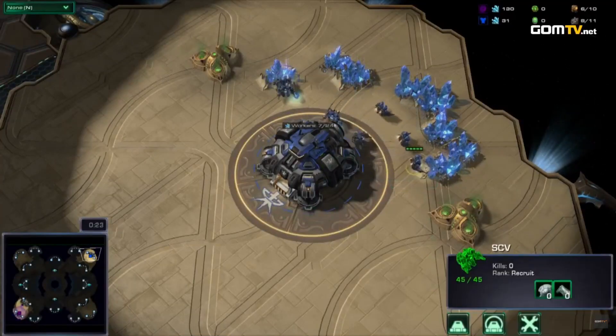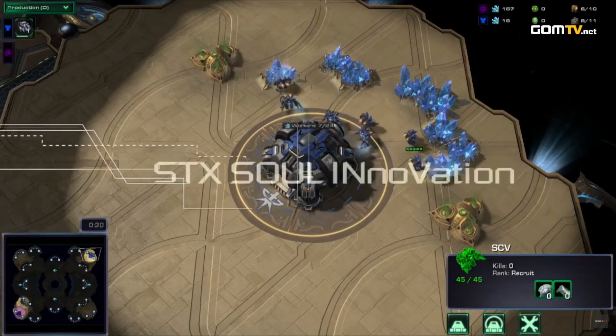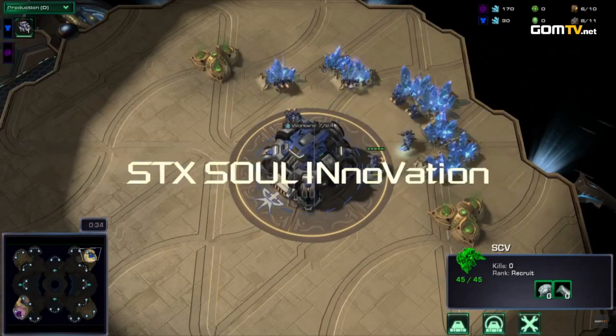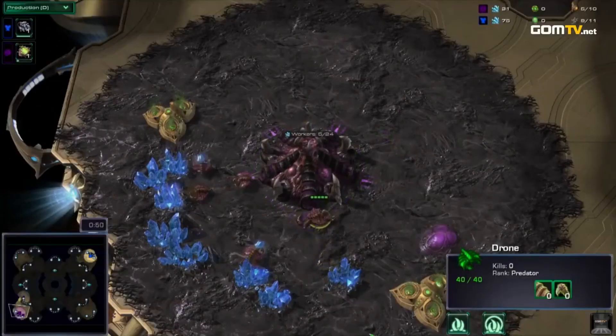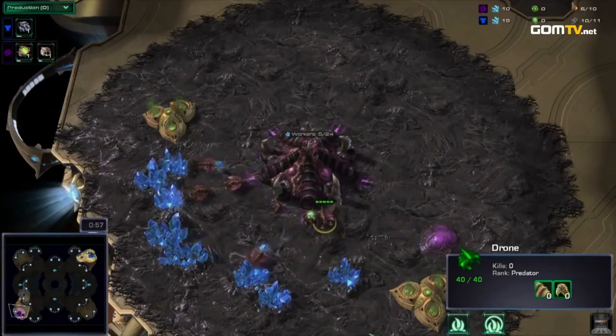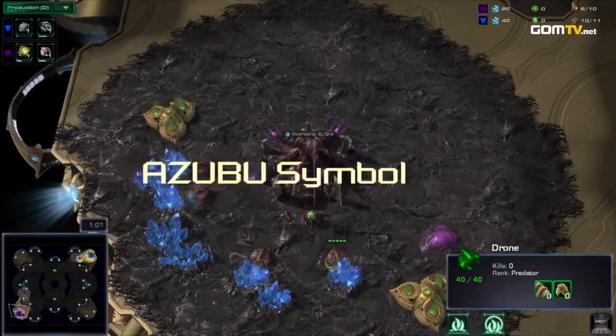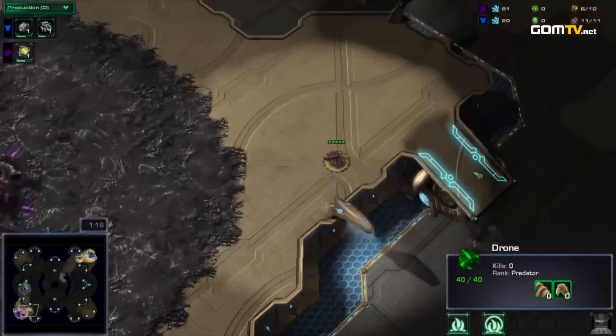Defending GSL runner-up Symbol is on the ropes after a Game 1 macro loss vs Innovation, in which he was pushed for 15 straight minutes and never seemed to remotely have the lead or any chance of winning. We've seen people look like this against Innovation and sort of realize they don't have any chance to win in a straight up game, so they'll just cheese him. Roro tried that in Game 3 of his best of 5 vs Inno in the previous round, going for a big Roach Bane all-in after a quick three-hatch — super greedy into super cheesy — and it didn't work out.